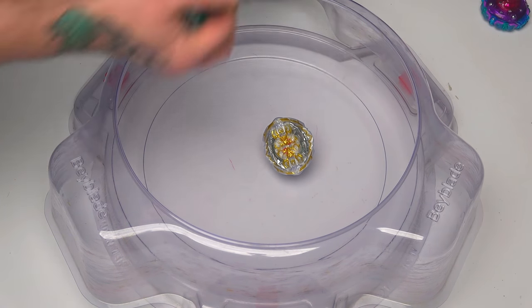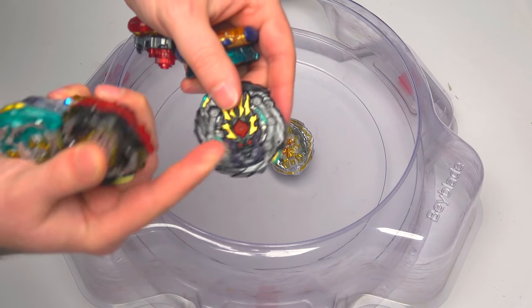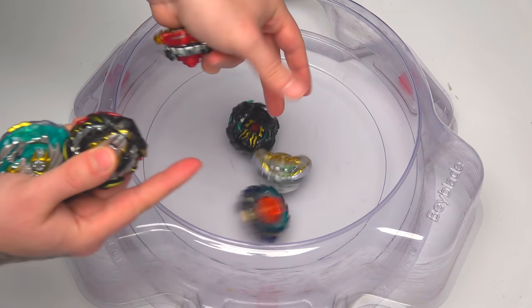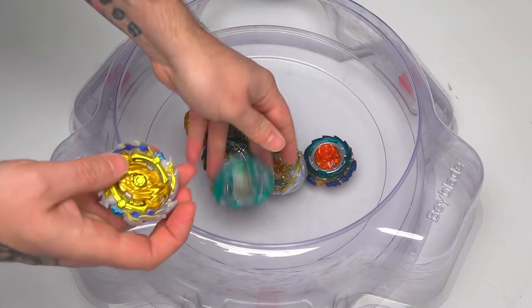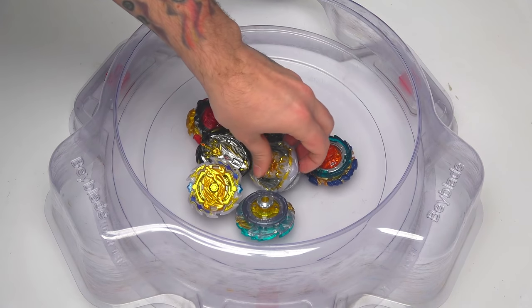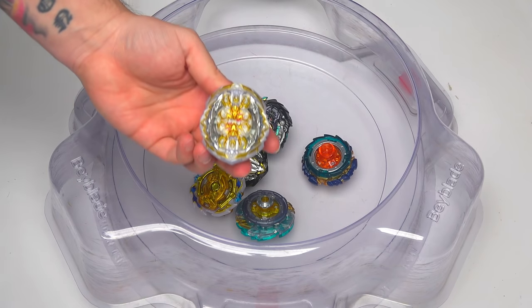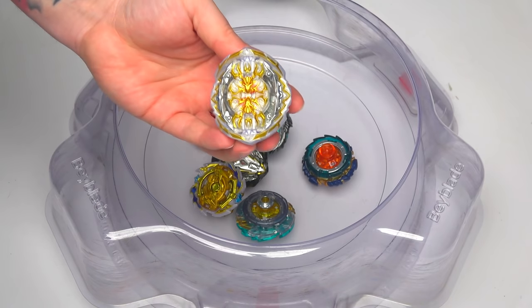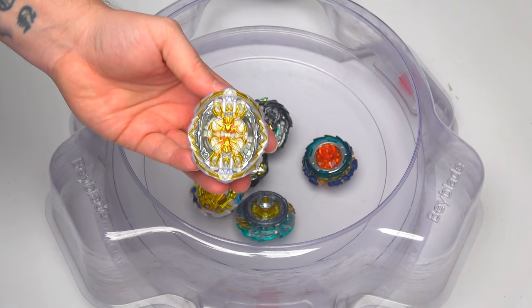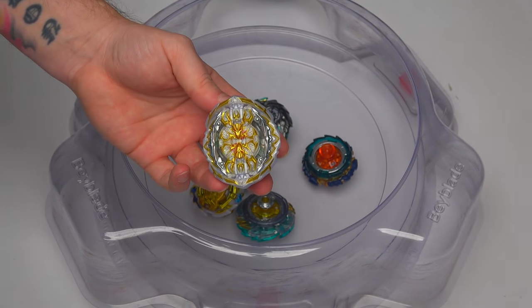Before we bring in the losers, let's recap who actually beat Genesis! We have Bahama, Fafnir, the Lord, Prime Apocalypse, Pegasus, and Ace Dragon - those were the only ones able to beat the awesome Regalia Genesis! Everybody else was a loser - it's done pretty well! If you want to see Regalia Genesis in any other battles let us know in the comments below, but until then we'll see you in the next episode!